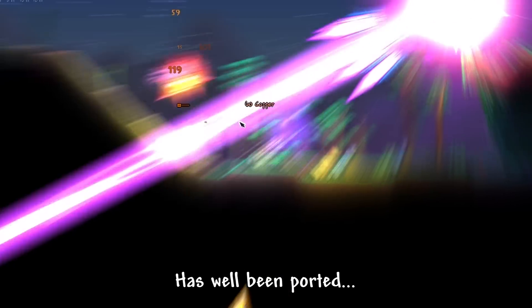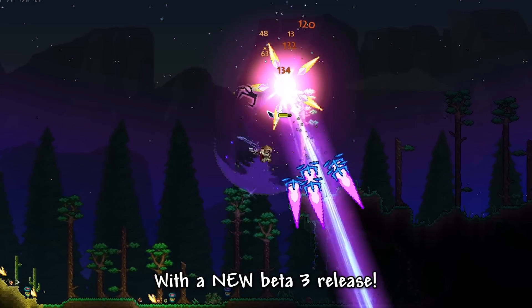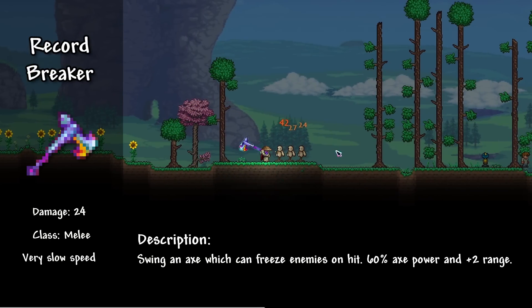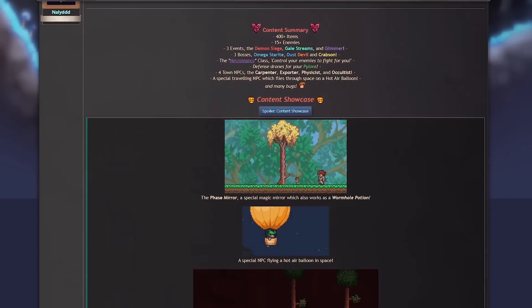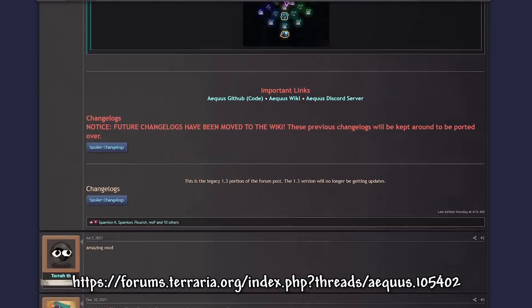The Aqueous mod has been ported to version 1.4.4 of T-Mod Loader with a new beta 3 release. This includes the addition of the Galactic Clockwork, an item which can recharge the Enchanted Sundial, the Record Breaker, a melee axe which can freeze enemies on hits, and a minor rework to the Gamestar, which has all these changes that I'll show on screen. Aqueous has also begun posting monthly modded news updates for their own mod, which you can check out on this website here.